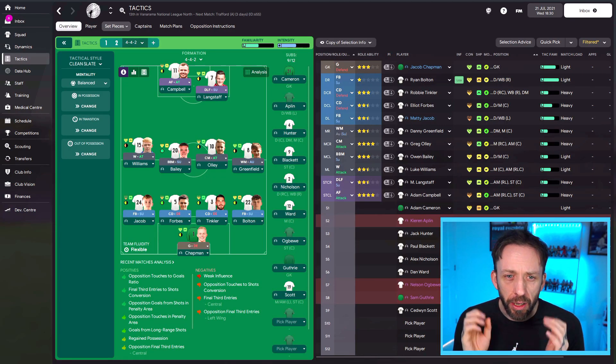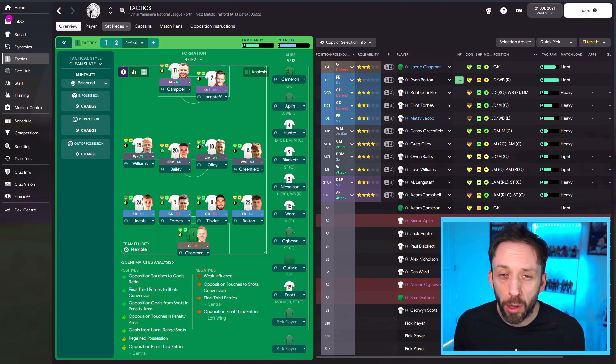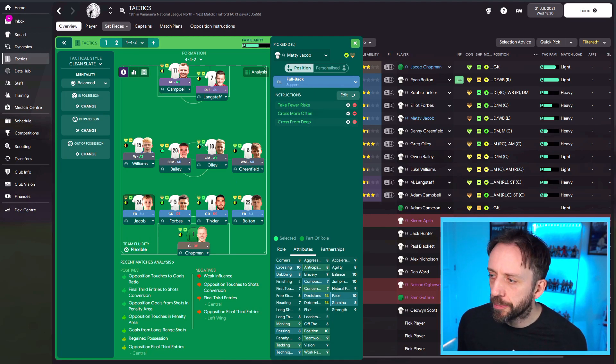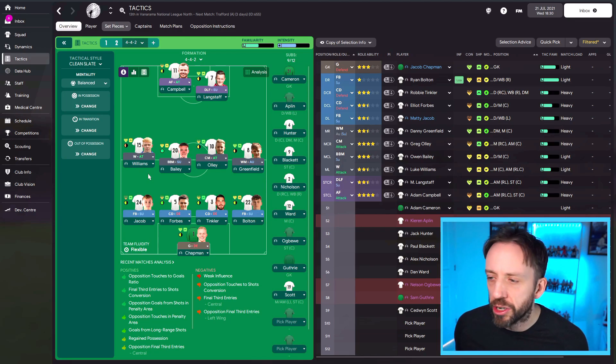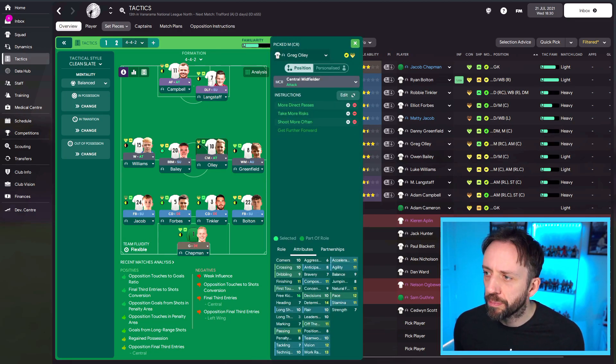And that's what I've done with this Gateshead team. I've got my 4-4-2 and the guys I'm looking for to do the more direct play, taking a few more risks — they're probably the only ones that haven't got 'take fewer risks' as a playing instruction. You can see I've got it on the full-backs. One of my centre-backs doesn't have it because he's got decent passing and technique, so he'll be playing a few longer balls, but all the others are on take fewer risks. So basically I've got about three players that I'm allowing that expression — the winger on this side, the central midfielder on attack, and obviously a couple of forwards to do their thing. Lower league tactics: accentuate the positives where you've got them, and try and get rid of the negatives as best you can.